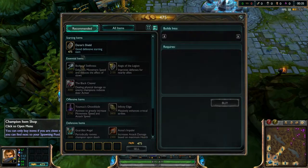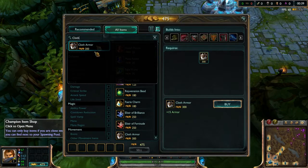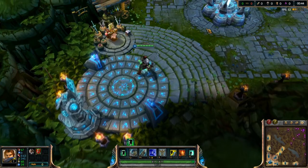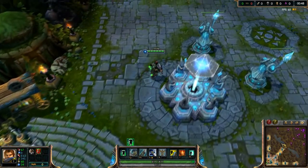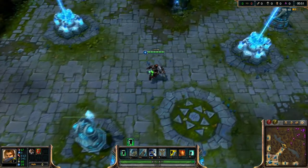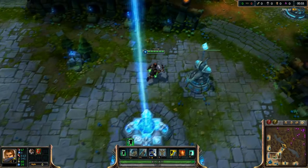Usually for Garen you go top lane. I like to start off with cloth armor, because look at that armor right there, and five health pots. Right now I'm facing my friend Old Greg — give him some credit. He's gonna be Brand, so this is gonna be a bit different. Never go Garen mid, trust me, don't do it. But I'm just gonna go mid cause I'm 1v1 right now and explaining the guide.